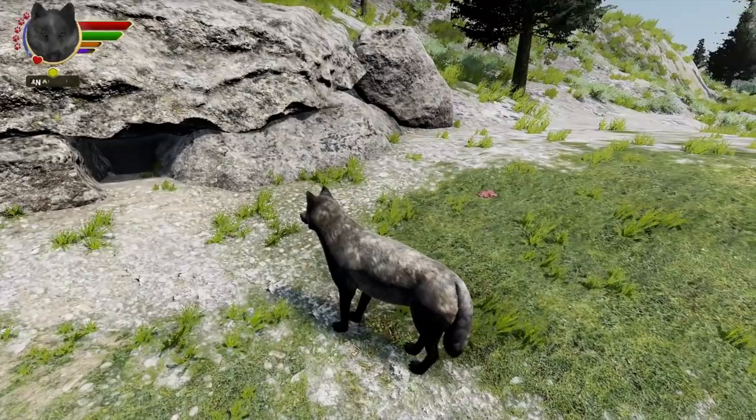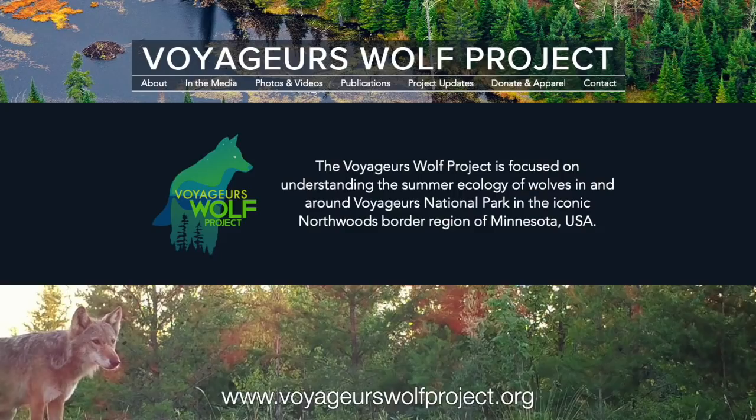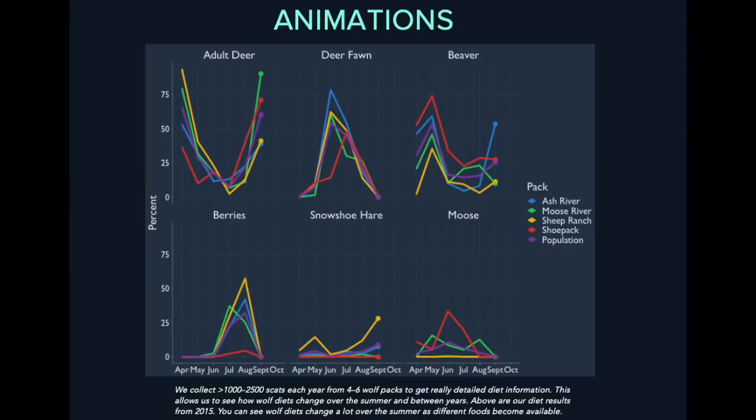We didn't know what to use instead, so I emailed Tom Gable, who's one of our science advisors. He's head of the Voyagers Wolf Project, which has been doing amazing research in northern Minnesota at Voyagers National Park — just fantastic stuff! They're learning some really surprising things about wolves and beaver predation, because it turns out beavers are a very common source of food in that area. They don't have the profusion of elk that Yellowstone has, so beavers are one of the best things they've got. I encourage you to go check out their website and YouTube channel sometime.